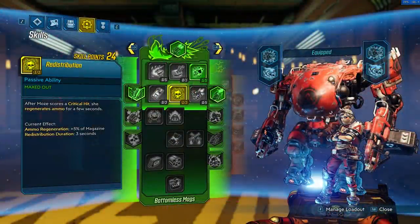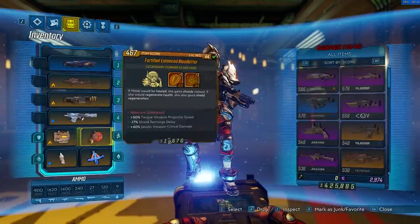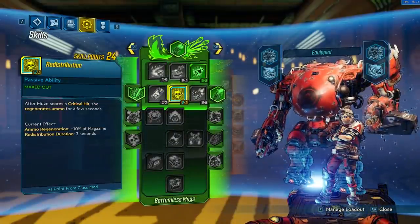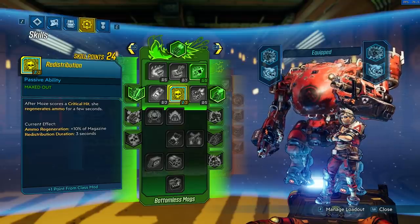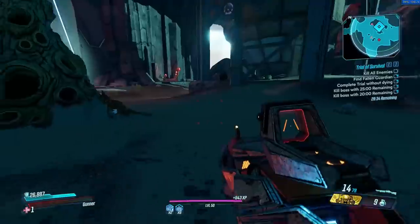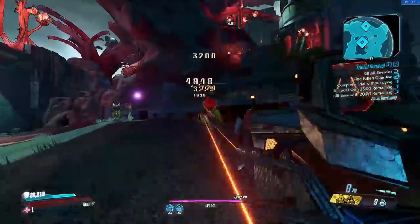The original Redistribution effect is when you score a critical hit you regenerate ammo for a few seconds — 5% of your magazine over 3 seconds. You equip this mod, you double the effects, with ammo regeneration being 10% of your magazine. The duration still says 3 seconds but it could be 6, and there are loads of different class mods you want to keep an eye out for that can double their effect, including capstones. So if you get a Rare class mod, don't just instantly bin it — it could be really good and is often overlooked.